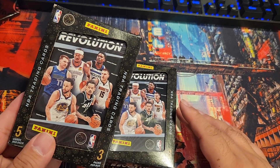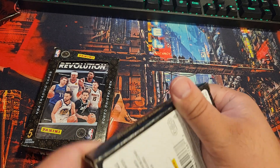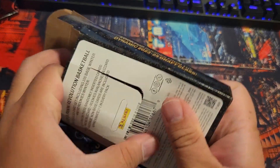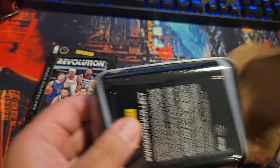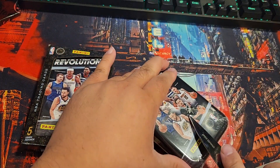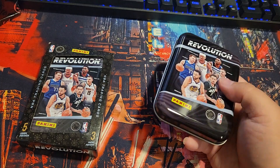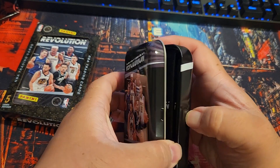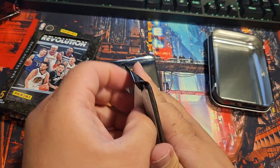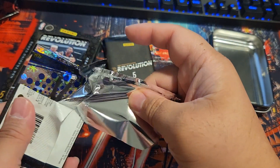Welcome back! Opening NBA Panini Revolution Winter Tins — you can hang these up as an ornament or use them as a stocking gift. We're going to open them and see what we can get. This is the 2023-24 season, so this is still Wembanyama's rookie class. Two tins at $20 each.